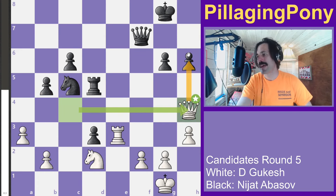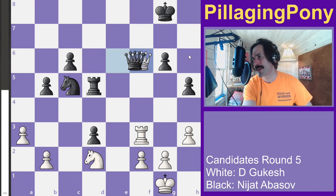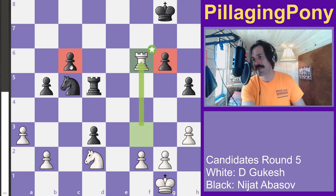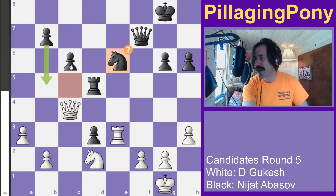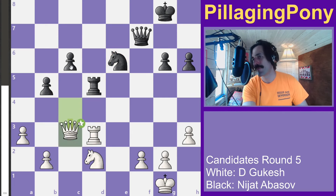Black had the idea of pushing the b5 pawn. After a couple of moves it gets a little scary with some potential simplification — white would pick up one of the pawns and black would be down a pawn. Instead, black moves back and gives up that d3 pawn.